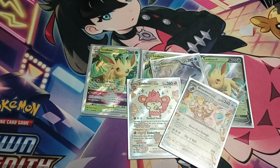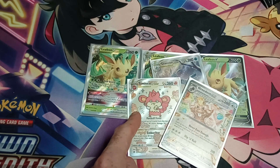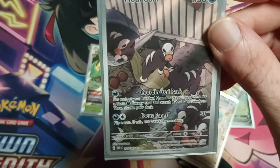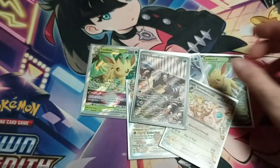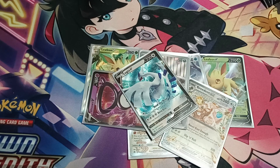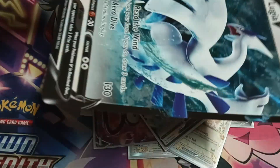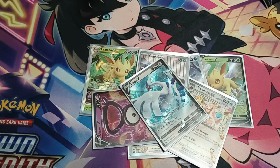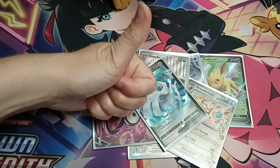And then we got Samantha's pulls — a very awesome Simsear with the hamster dance in the background. We finally got a nice illustration rare from Obsidian Flames with the Houndour — I really love that card. And of course with the box we did get the promos and the jumbo, which is out of my arm's reach so I'm not going to grab it. Samantha's apparently got longer arms than I have. We're going to put it in a binder. If you enjoyed that Leafeon-filled video, remember to like, comment, subscribe. See you next time! Bye!